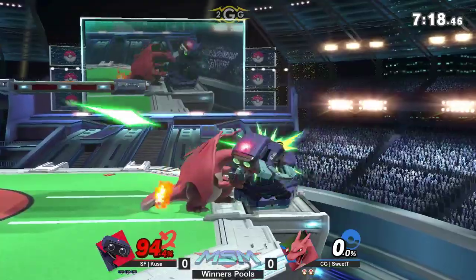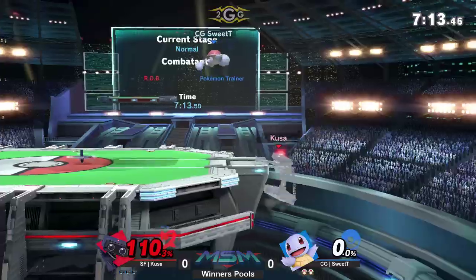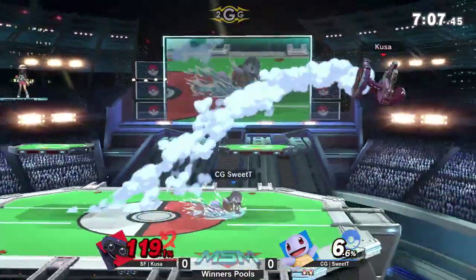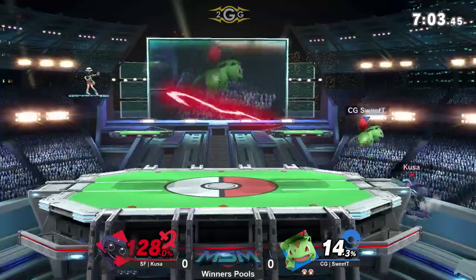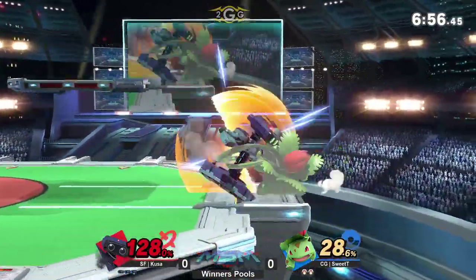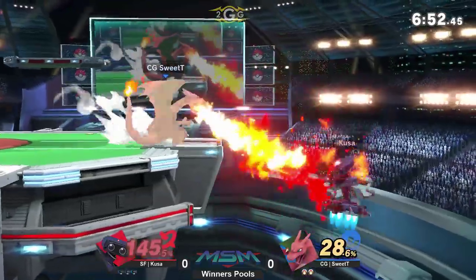Kusa takes the stock just like that — amazing Rob play, realizing he's got the potential for these edge guards. We saw that start off at like 40% with the gyro into the side. Rob able to stall down there so long with the burner, just waiting for a back hit and getting a really early stock on Sweet Tea. Most pro players will just know they're in for a safe recovery and go back to the ledge, but as soon as you saw Kusa stalling that long — he goes for the edge guard, and Sweet Tea is down at 28%.